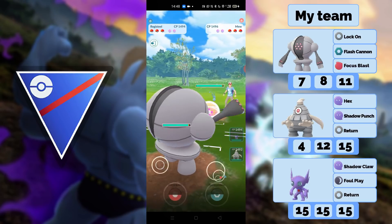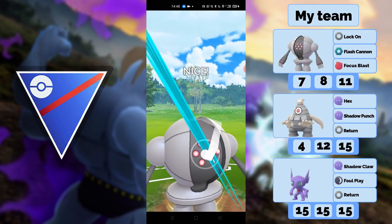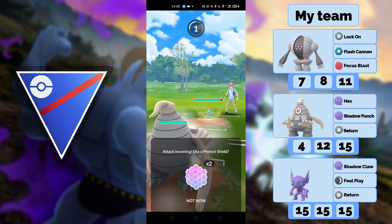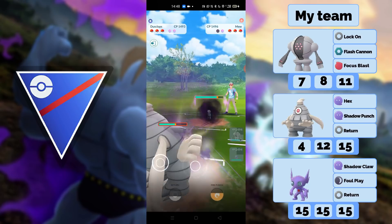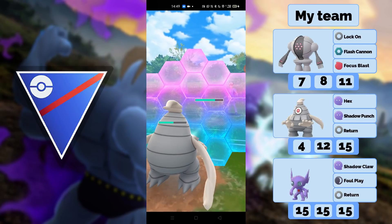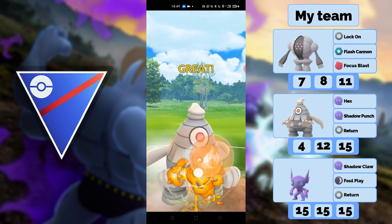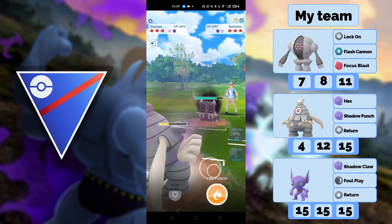Mew is like the hardest counter for this team, I think — no one really wants to face it. You can still face it with your Ghost types in the back, but it still does some damage. He uses a Flame Charge and stays in. This is also where I think Shadow Punch is better, which is why I also changed to it. There are currently a lot of Psychic types in the meta, so Shadow Punch makes more sense here.